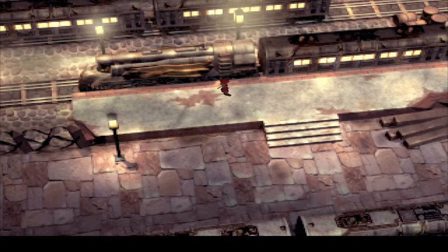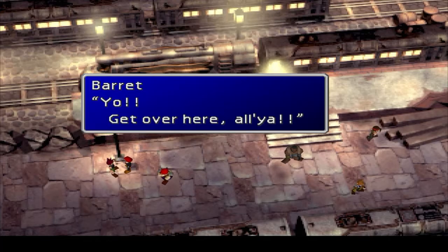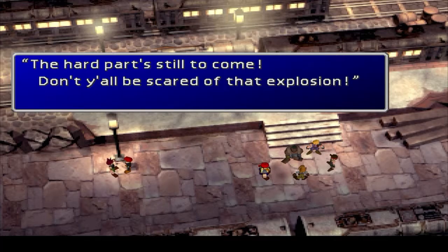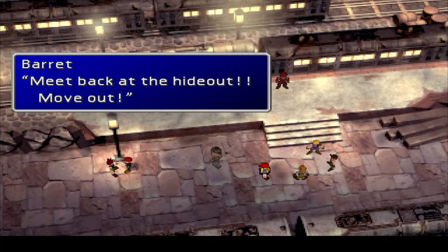Now we get a nice drawn-out shot of the plate. Why'd you have to jump off the train? You too, Jesse — you're supposed to be the cool one of this group, despite the fact that you trip constantly. Yo, get over here! This mission was a success — but don't get lazy now, the hard part's still to come. Don't y'all be scared of that explosion. Yeah, let's all just keep talking about this without even whispering, right in front of the guard that was standing behind us. 'Cause the next one's gonna be bigger than that. Meet back at the hideout. Move out!